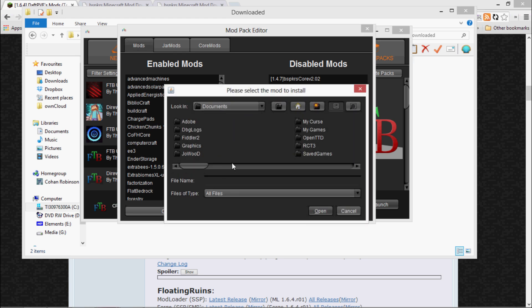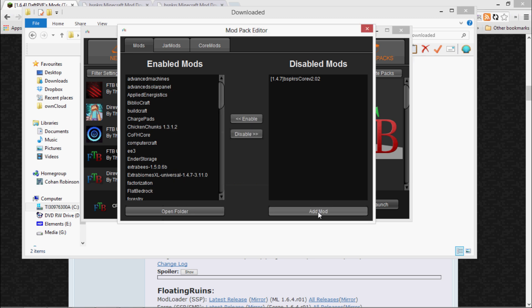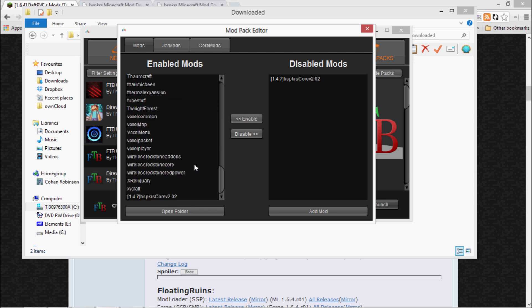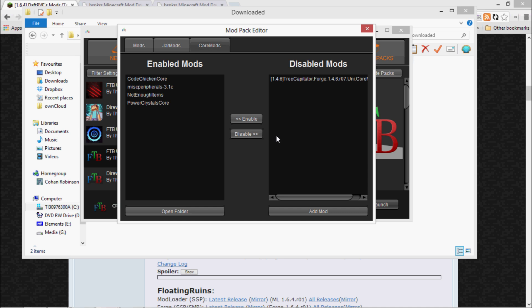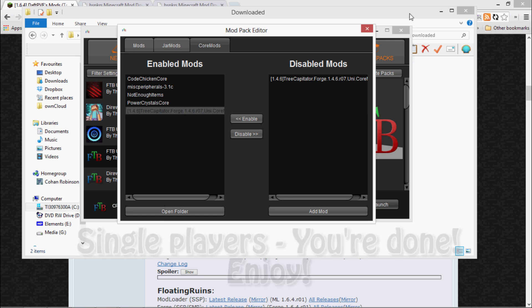Go and find the file. Navigate to the downloaded files and select the BSPKRS Core — this goes into Mods. Open it and enable it if it needs enabling; it should jump straight in there. Then go to Core Mods and do the same again, this time adding the Treecapitator. That's in there now — done.